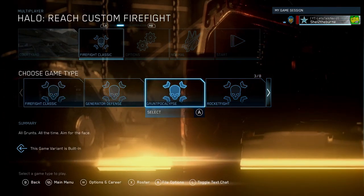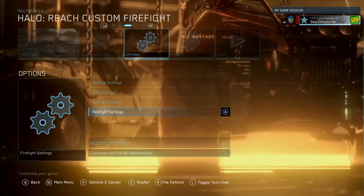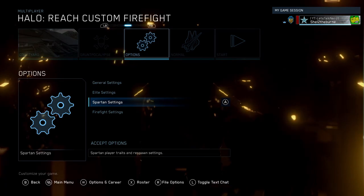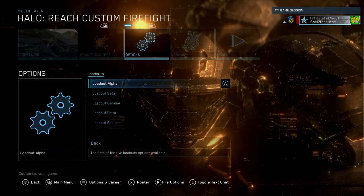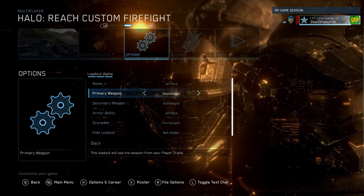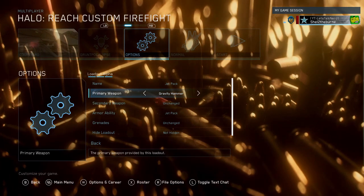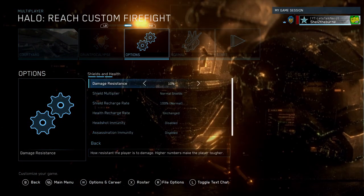Choose Gruntpocalypse as the game mode and then we're going to change a few settings. First off we're going to change the loadout settings — go to your Spartan settings, go to loadouts, choose loadout alpha, and make sure it's set to gravity hammer. You don't need to change anything else.